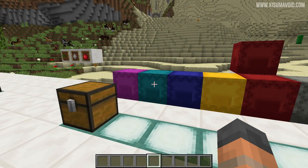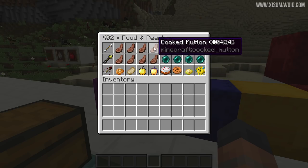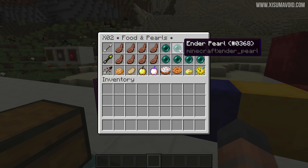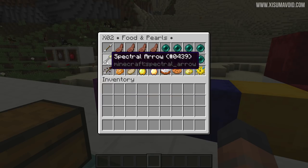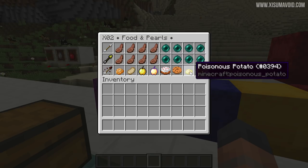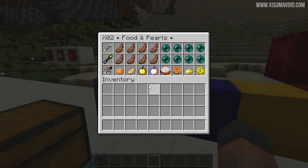My second shulker box has three different types of items: food, ender pearls, and arrows. With lots of space you can carry plenty of food so you won't run out for a long time, plenty of ender pearls because they're always useful, and tons of arrows. You can also put in different types of arrows or food — golden apples are great for caving, and you could even include puffer fish or poisonous potato if you find those useful.